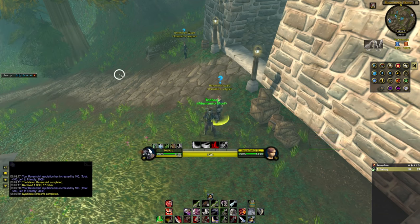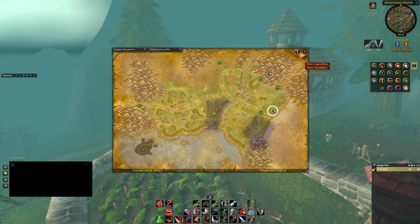You will need 29 Syndicate Emblems to get from neutral to friendly. If you don't have Syndicate Emblems, you can easily pickpocket them in Hillsbrad Foothills. In a previous video, linked in the description, I pickpocketed at that location for one hour and got over 150 Syndicate Emblems, so it will go fast to gather them.